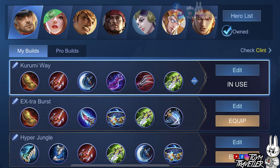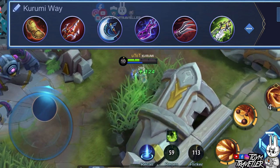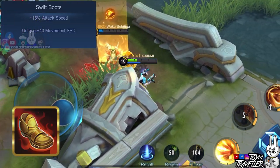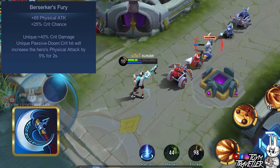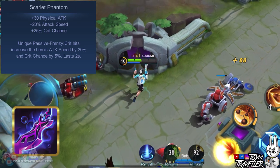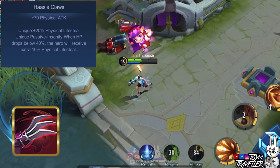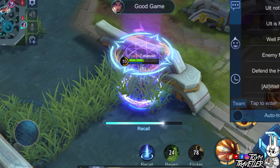There are many items you can buy for Clint. You can use the Kurumi way build if you want to deal burst critical damage with extra true damage. We chose the following items to bring out Clint's burst critical potential while being sustainable: Swift Boots for attack speed, Endless Battle for extra true damage on basic attacks after using a skill, Berserker's Fury for critical chance and critical damage, Scarlet Phantom for extra attack speed and critical chance on critical hits, Hoss Claws for superior lifesteal especially when your health drops low, and Blade of Despair for a massive amount of physical damage to make you more bursty.